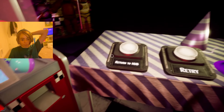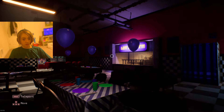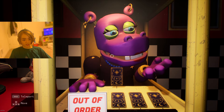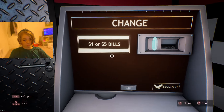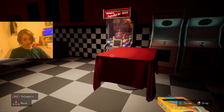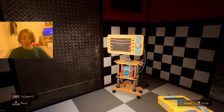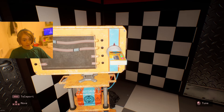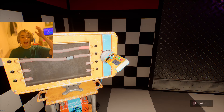We got the Faz Wrench from the Ruin DLC — Security Breach Ruin DLC's Faz Wrench. There's nowhere to put it right here — wait, there we go, we found it! I've never noticed this before. This is actually sick — it actually works just like in Ruin DLC.